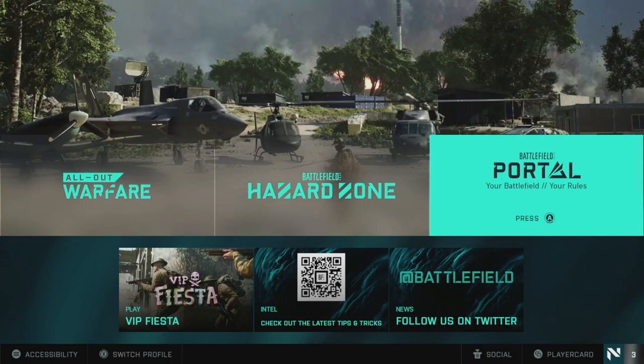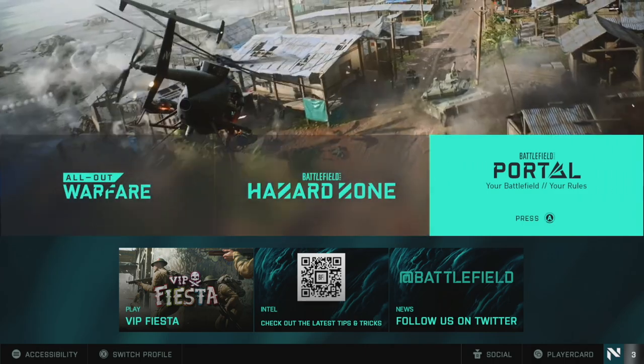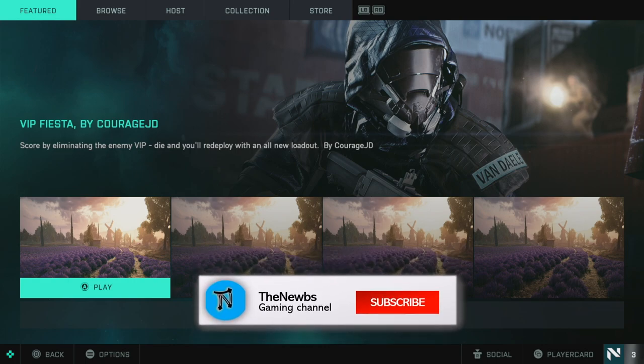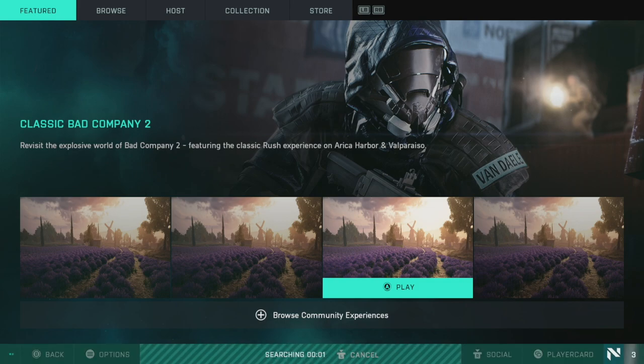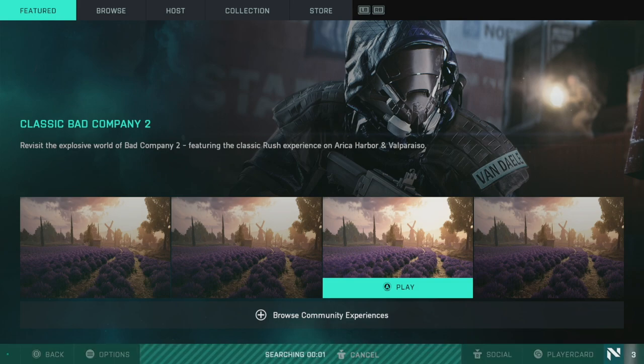We can access Portal from the main menu. The best way to describe this way of playing Portal is playing pre-made or custom Battlefield experiences without having to do any of the work yourself. Firstly we have Featured, and here we can find pre-made Portal experiences ranging from titles such as Battlefield 1942 to Bad Company 2, and from modes like Conquest to Rush and everything else in between. To play these you can just click your action button and jump right in.